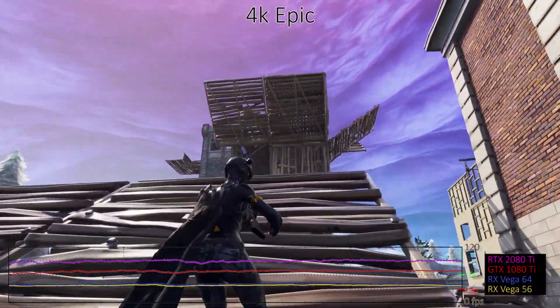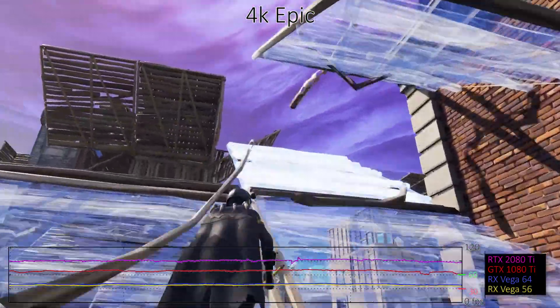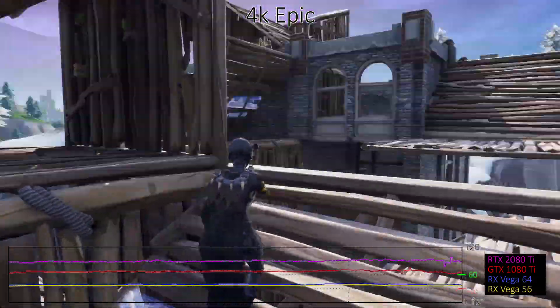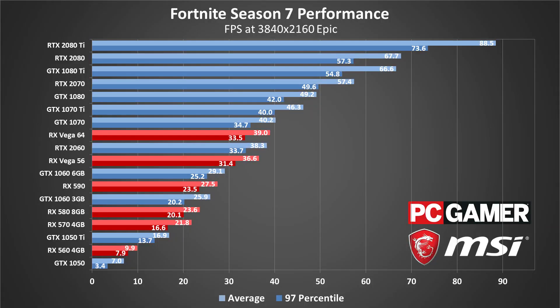What does it take to push more than 60fps at 4K epic? The GTX 1080 Ti, RTX 2080, and RTX 2080 Ti all average more than 60fps, though only the 2080 Ti maintains minimum frame rates above 60fps. Otherwise the rankings remain about the same as at 1440p, with about half the performance.